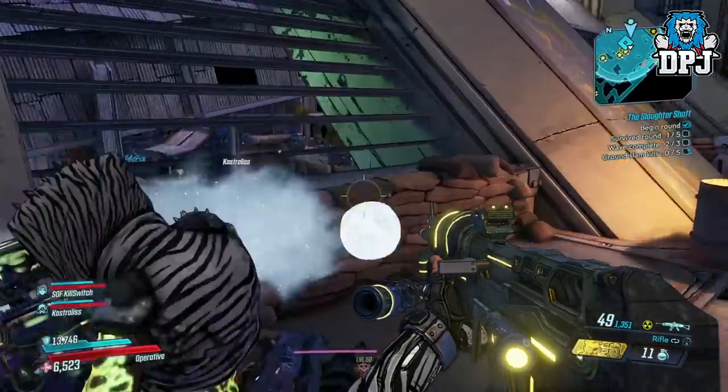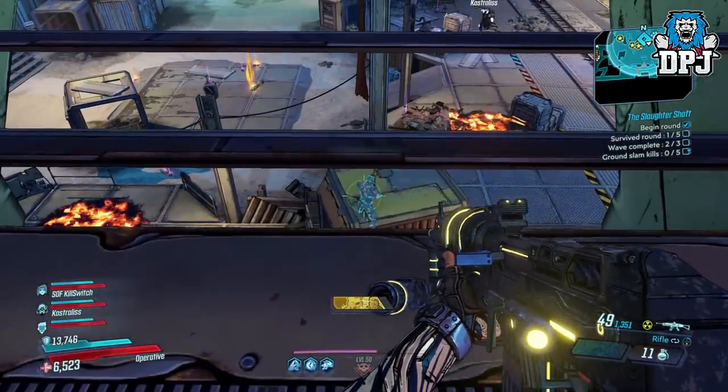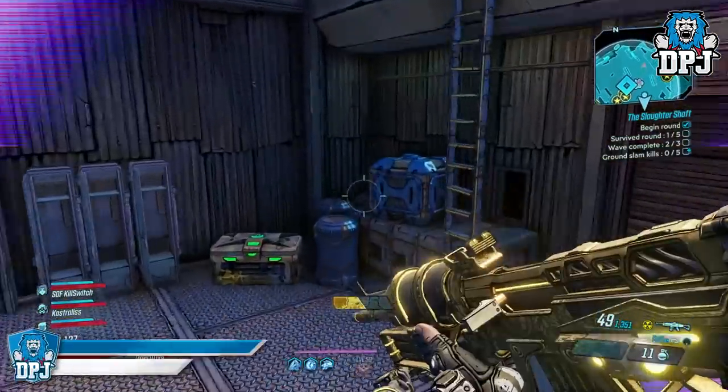How epic is that? The two slaughter arenas you get locked out of upon death — using Zane allows you to get back into the fight using this simple glitch. Enjoy my Zane mains out there, I knew I would give you purpose.